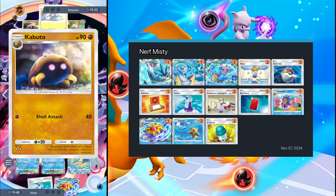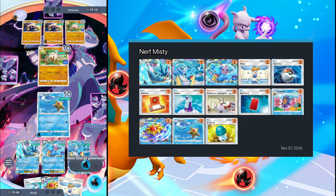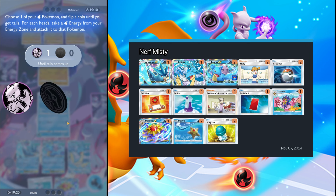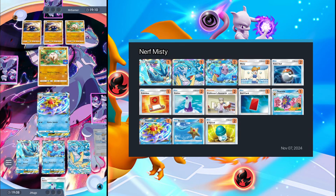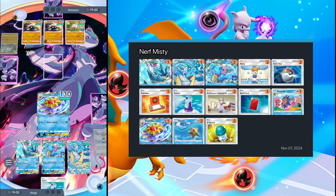Opponent evolves both Fossils into Kabuto — and evolves one further — investing into the bench. Interesting. We drew Misty, so I'm thinking Misty onto Lapras EX. Let's see if we get lucky — one energy. I'll take it! We'll attach energy to Staryu, evolve into Starmie EX, and now we're cooking. Starmie EX is such a good card — two energy for 90 damage and free retreat. This card is just so good.